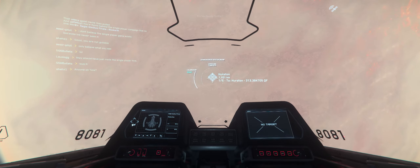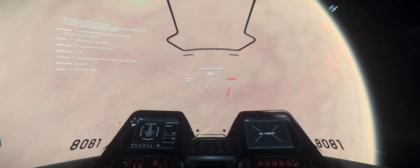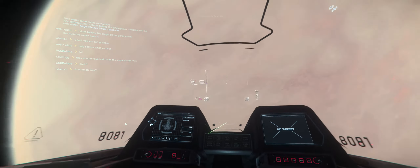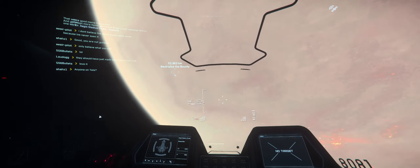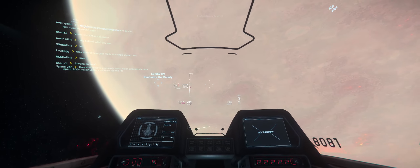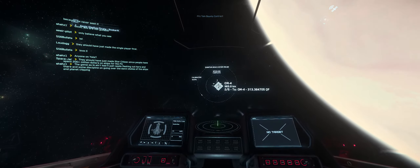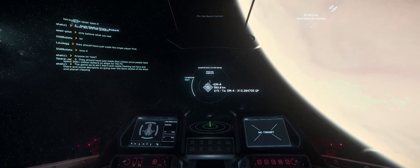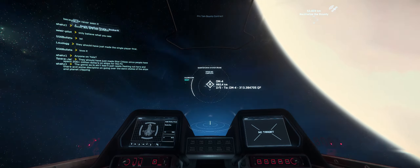This is planet Hurston — you can fly down into atmosphere here, and I'll actually show you that. I have a mission so typically when you spool up your quantum drive you'll see landmarks on the planet that you can fly into. After this mission I'll fly you guys down there. My waypoint is set to get me over there — OM is an orbital marker, which helps me get around the planet, and everything from here is pretty quick.